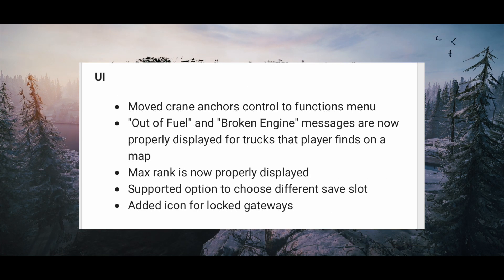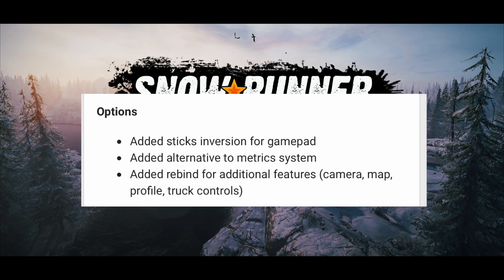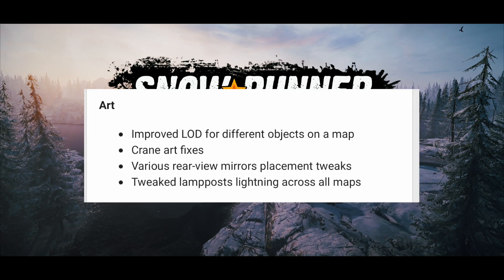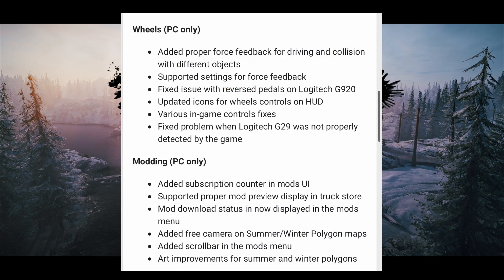UI: moved crane anchor controls to function menu. Out of fuel and broken engine messages are now properly displayed for trucks found on the map. Max rank is now properly displayed. Added support to choose different save slots. Added icon for locked gateways. Added stick inversion for gamepad, alternative metric system, and rebind options for additional features, camera, map profile, and track control. Still no photo mode or free roam camera though.